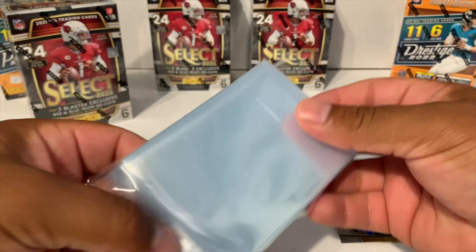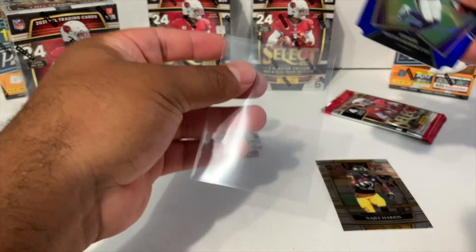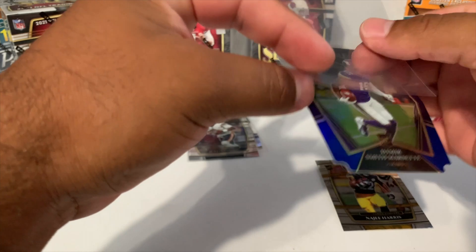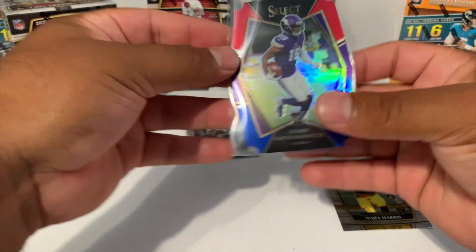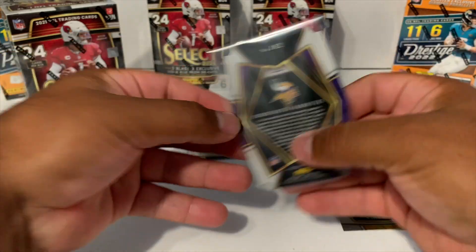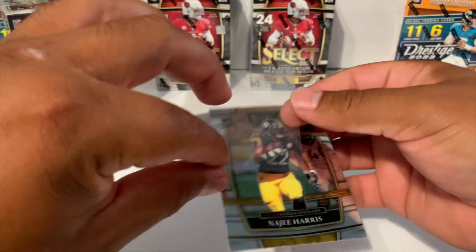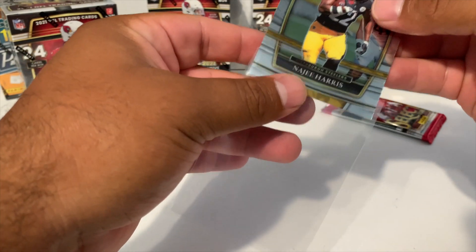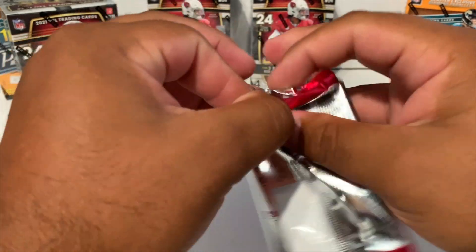Let me go ahead and get some sleeves — got a new little bag right here. We're going to sleeve up all of our rookie die cuts and also go ahead and sleeve up that Najee Harris. This is a premiere — that's what the bag looks like — and then we got Najee Harris on a concourse. Let's sleeve them up. Last pack on our first blaster box.